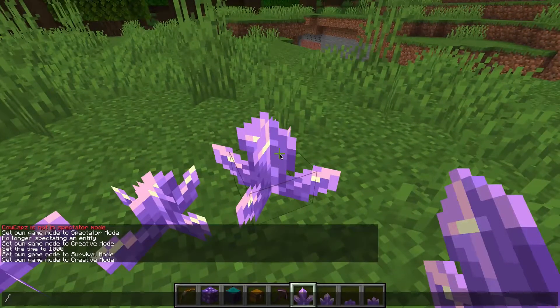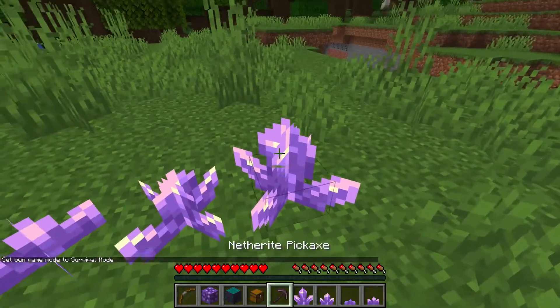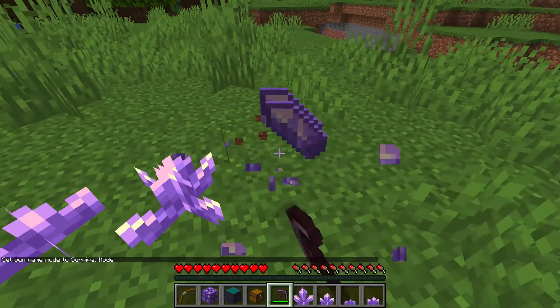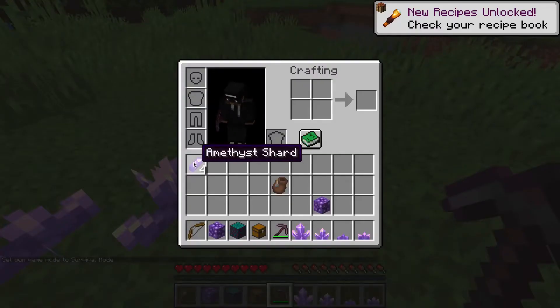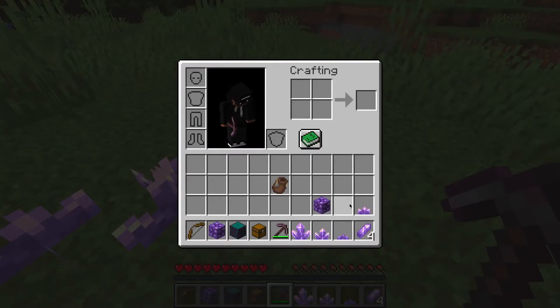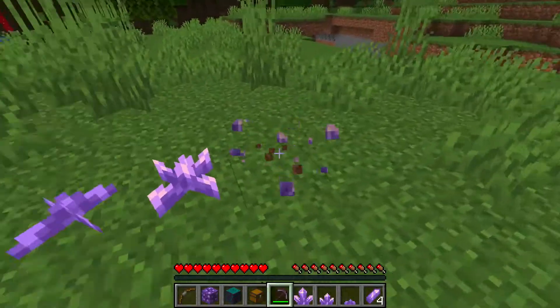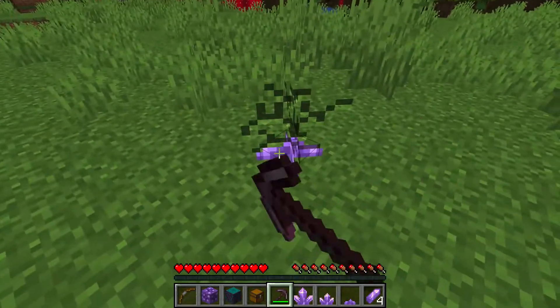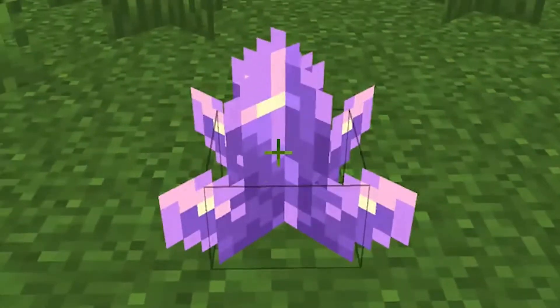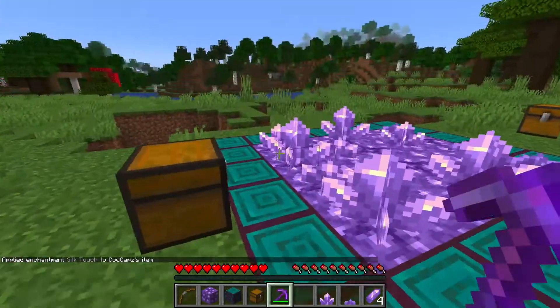The fully grown ones can drop four amethyst shards, or more with the fortune enchantment, of course. When breaking these, you should use an iron pickaxe or higher to actually get the loot inside. So I'm going to go in survival right now, grab my netherite pickaxe. I got four - that's the exact number. If you break any of the smaller ones, you don't get it. You can also use silk touch at any stage.